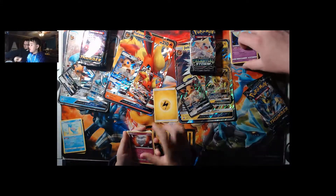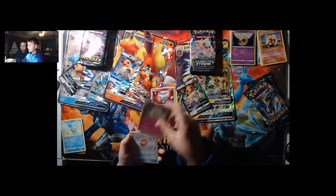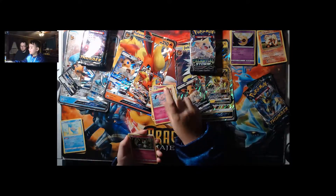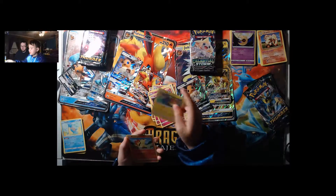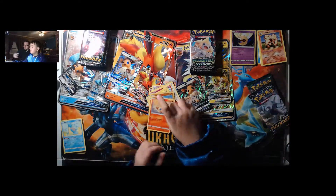Next pack: Electric Energy, Carbink, Xenotic, Fairy Charm, Chansey, Snubbull, Ralts, Dedenne, Cyndaquil, Reverse Dawn Fan, Victini, and that's it.